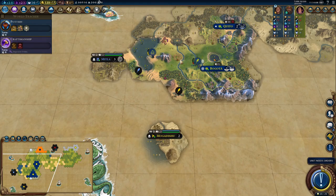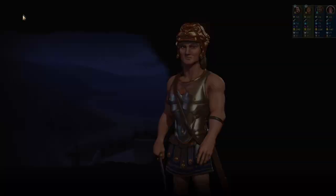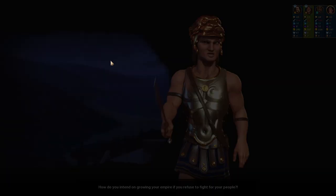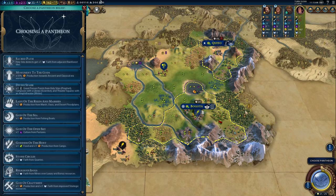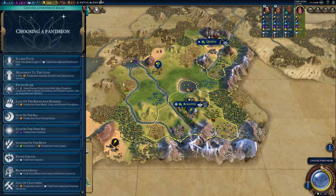Mitla to my left, and someone has already put a religion in. Oh no — Spain is near us. Uh-oh. And Macedon doesn't like that I'm not fighting anyone — I've only just met people, leave me be. Pantheon time. Divine Spark would help me get that religion nice and quickly and give me better faith going forward. Lady of the Reeds and Marshes gives more production on marsh tiles — that would suddenly be three-two tiles and I've got two of them.